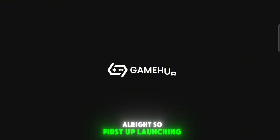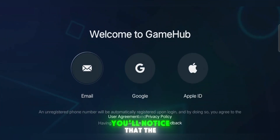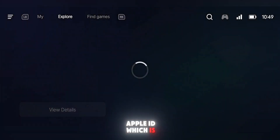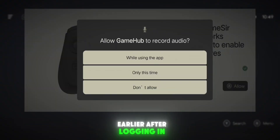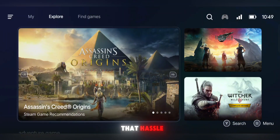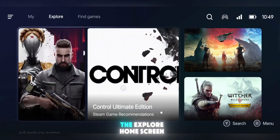First up, launching the emulator. Right away you'll notice that the login page has been completely redesigned — it's much cleaner and more modern now. You can log in using your email, Google account, or even Apple ID, which is super convenient. Earlier, after logging in, it used to bug you with a ton of permissions. But now, thankfully, no more of that hassle. You log in and boom, you're directly on the Explore home screen.